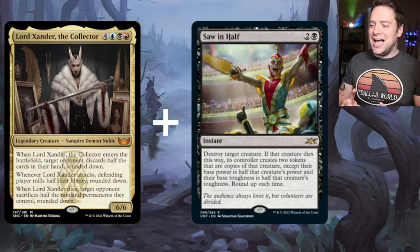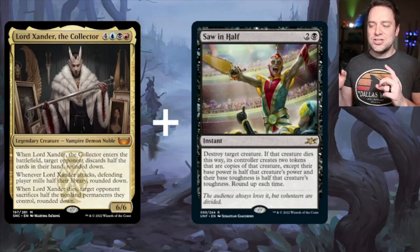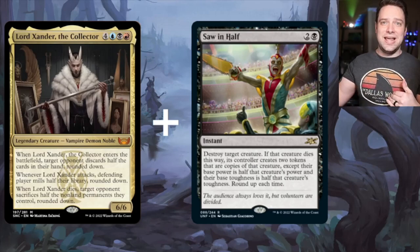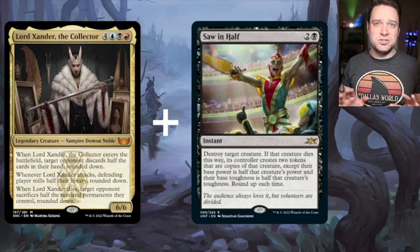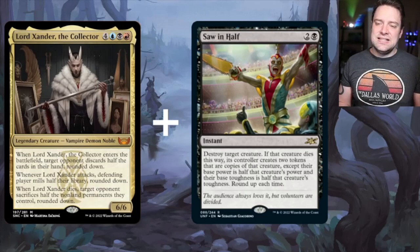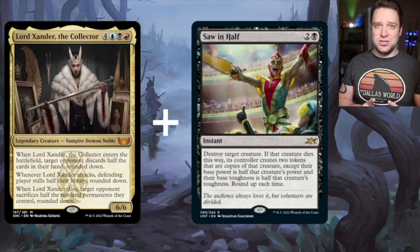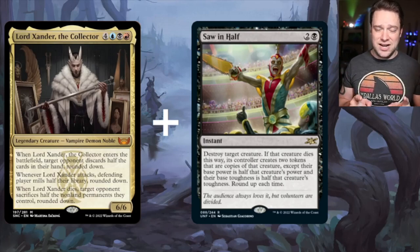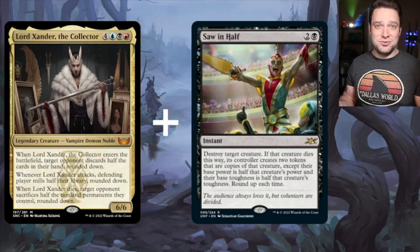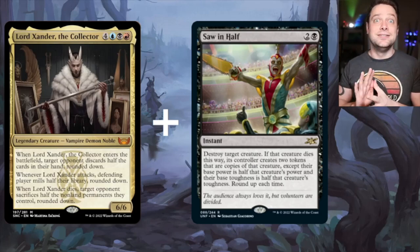We get two new enters the battlefield triggers, except their base power is half that creature's power and their base toughness is half that creature's toughness, rounded up each time. So we're getting two Lord Xanders in play after we've just gotten a Lord Xander death trigger. Lord Xander's death trigger happens, we get an enters the battlefield trigger — all these triggers hang out until Saw in Half resolves completely. Lord Xander dies, we get his death trigger, somebody's about to sacrifice half their non-land permanents, then we get two new baby ones. Their enter the battlefield triggers both happen, so two people have to discard half their hand. Then the legend rule applies — we sacrifice one of the little cut-in-half Lord Xanders and get another death trigger. So we're getting two death triggers and two enter the battlefield triggers for three mana. Lord Xander has to be in play, but that is gross.